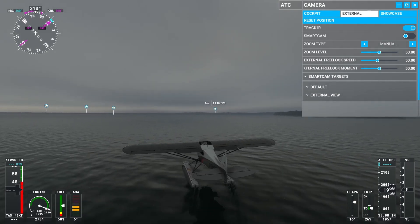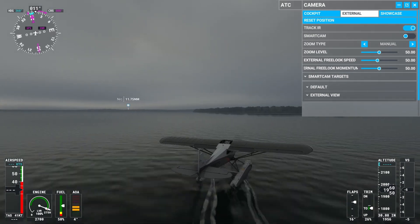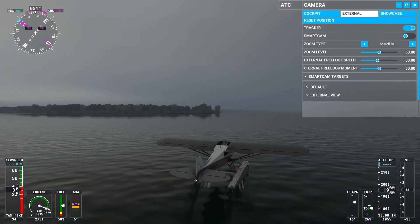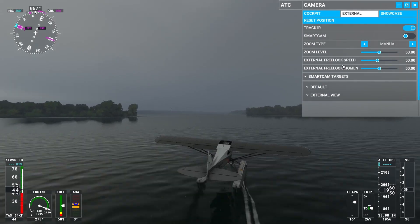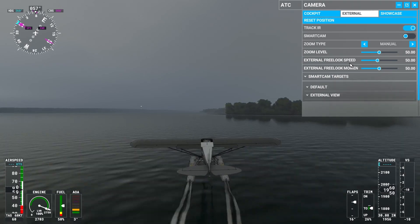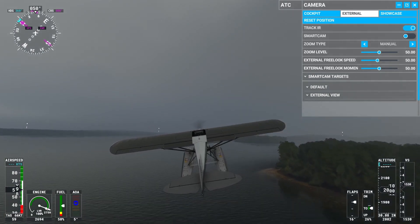How about we just turn around? That would be pretty cool. We're drifting — drifting in Microsoft Flight Simulator. Why are we actually able to drift? What the heck is wrong with this game? Can we take off? This is awkward. Successful takeoff, I'd say.